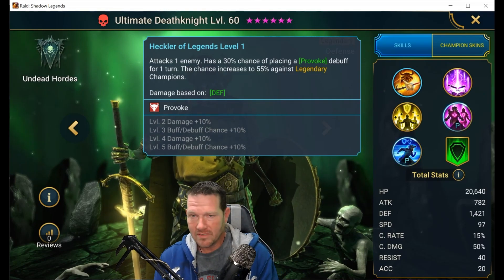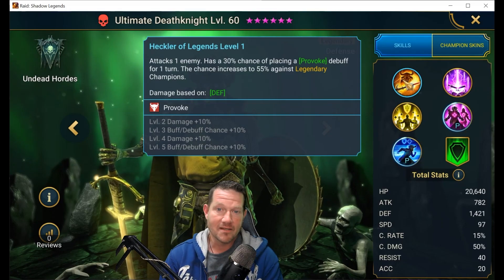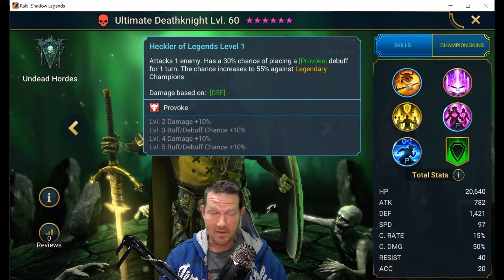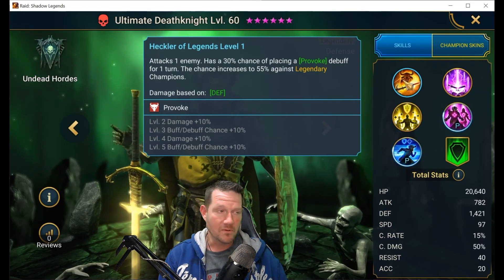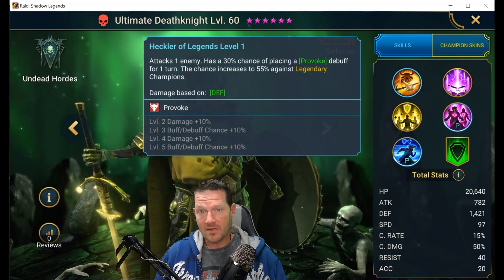We've got kind of a backup provoke on an A1 — these are always good. He's got a decent chance on an A1, about 50% if it's not a legendary, to add this provoke. Magma Dragon, things like that come to mind, Hydra boss — you need a supplementary provoker. This is actually pretty handy to have.